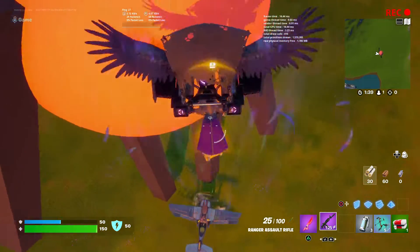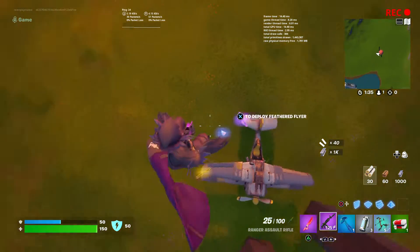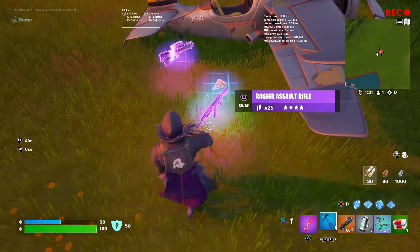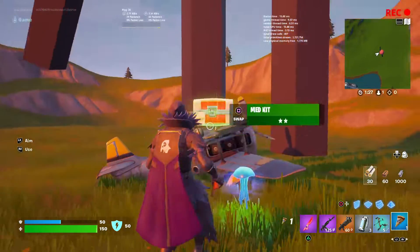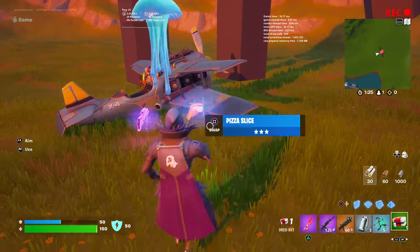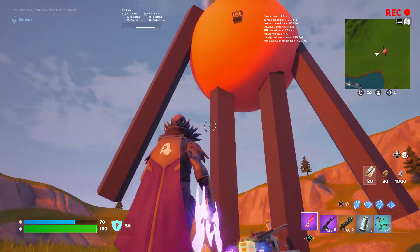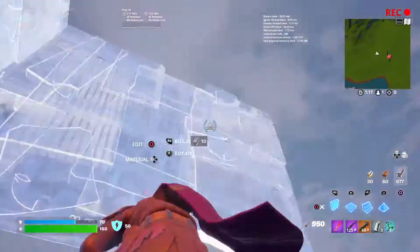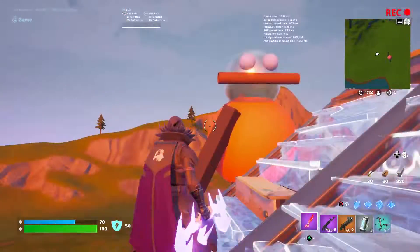We took out the Eggman robot and Knuckles doesn't say anything for some weird reason. Over here there's a chest which you can get if you build all the way up — you can get a pizza and some good stuff. And that's basically the whole challenge! Hope you guys enjoyed — it's Raven Plays Gaming signing off, peace and bye bye.